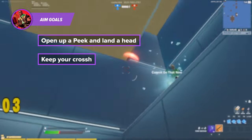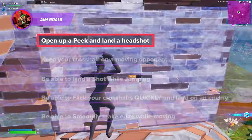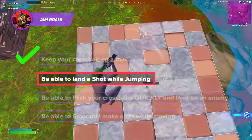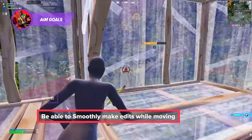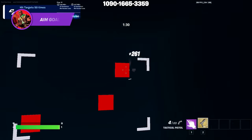Here's a list of goals that you should aim for while following the tips in this video. Use them to keep track of your progress: open up a peek and land a headshot, keep your crosshair on a moving opponent, be able to land a shot while jumping, be able to flick your crosshairs quickly and land on an enemy, be able to smoothly make edits while moving. Later, we'll teach you the best methods to help you maintain these skills.